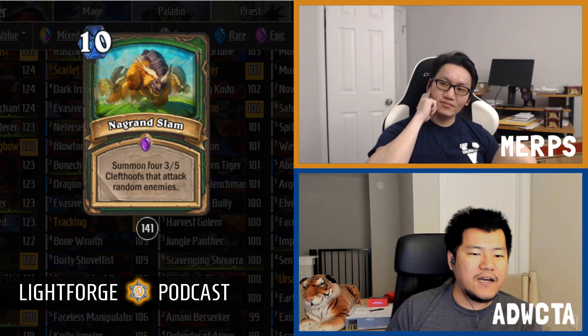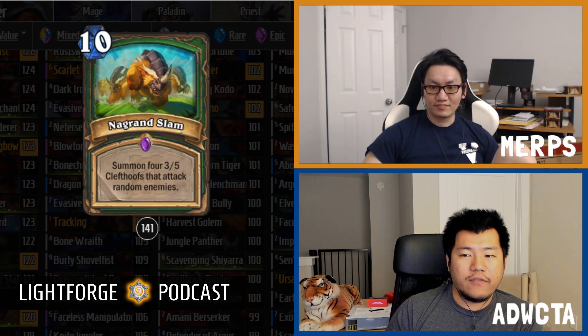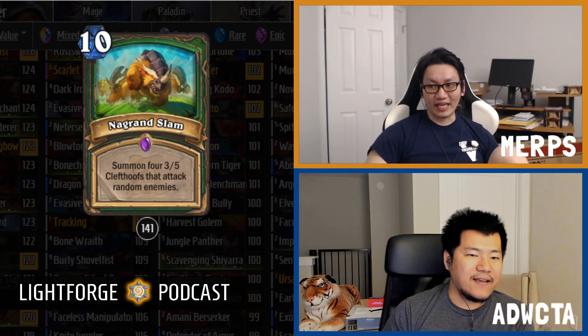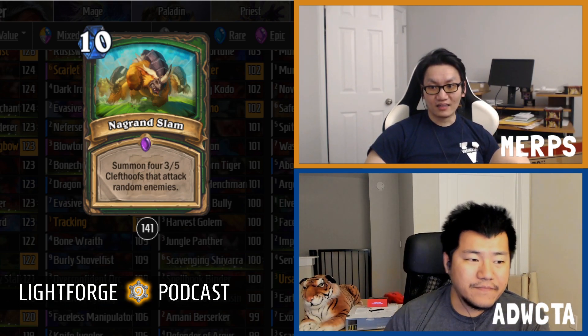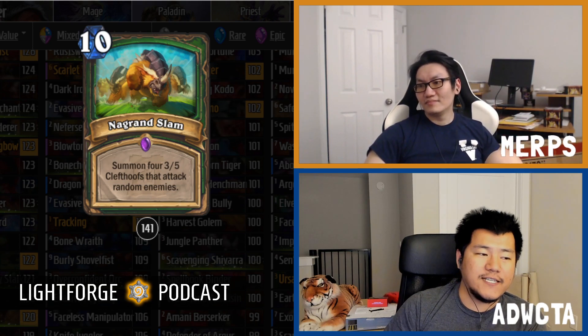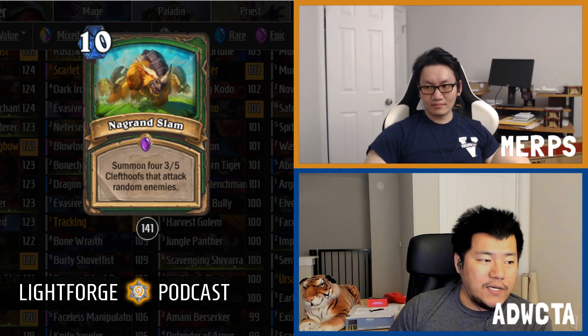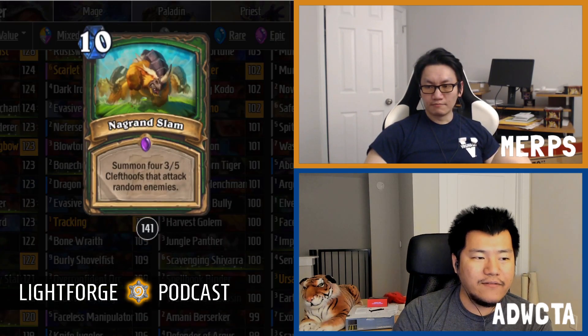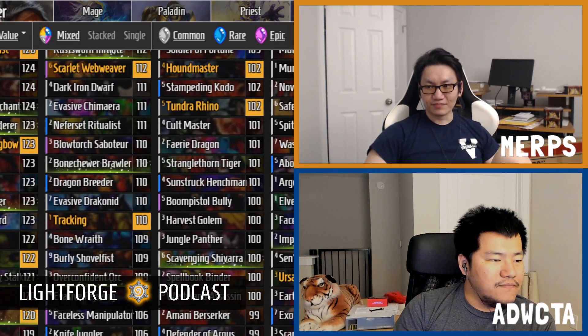Next is the most interesting hunter card: Nagran Slam, a 10-mana spell that summons four 3/5 Clefthoofs that attack random enemies. Imagine four 3/5s hitting whatever's on your opponent's side, including possibly their face — that's 12 damage for 10 mana if they have an empty board. It scores 141, which is really high for a 10-mana card. You can't really control it, and it's an epic so you won't see it often, but you kind of can't play around it either.